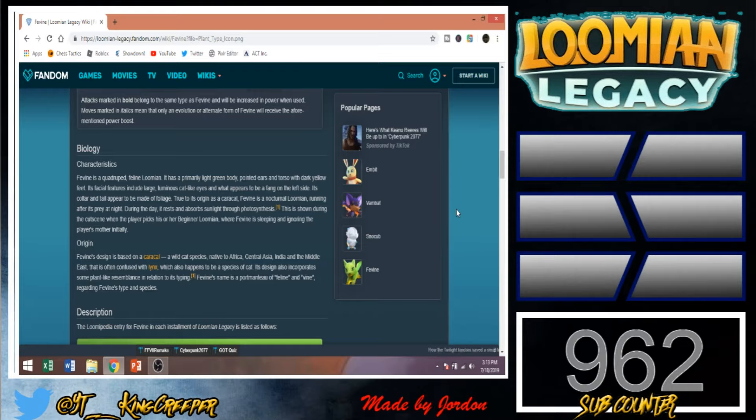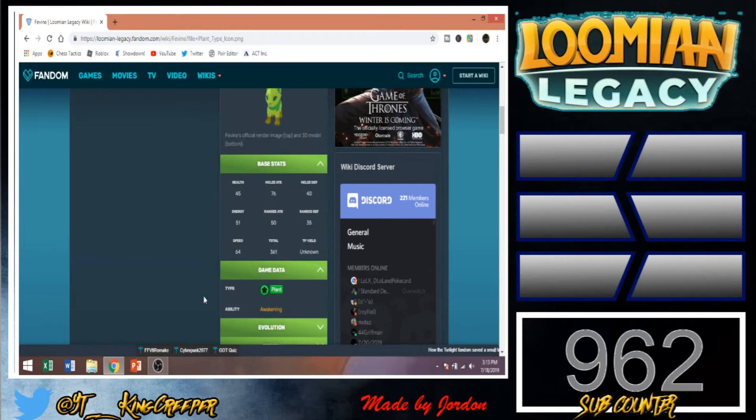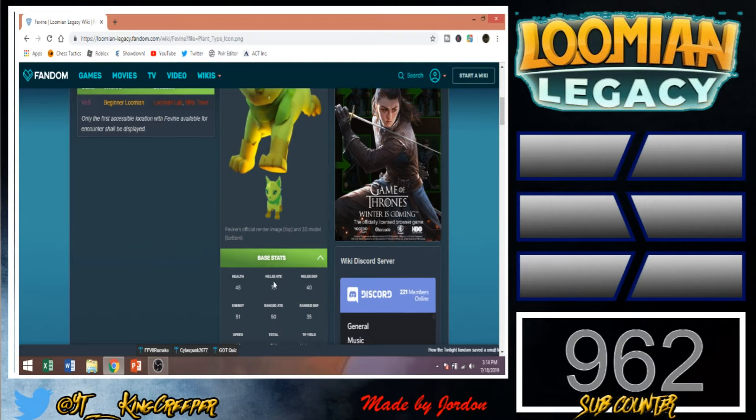So yeah, that's all that I have for this video. This is why Feebon will be the best, and I forgot one thing — its ability, Awakening. Awakening increases the attack from 25% to 50%. So add more melee attack, it's over 80, maybe 85. I'm not going to calculate it right now, but it could be 85 melee attack. It's like a physical Jolteon, but a physical Jolteon plus Lucario.